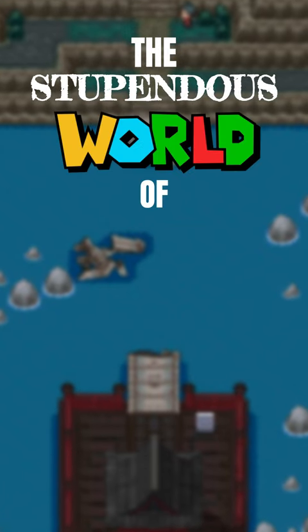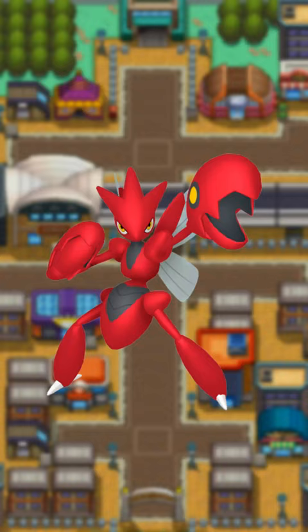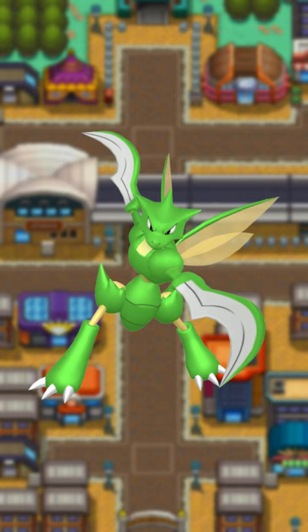The stupendous world of Pokemon Stadium 2 Shinies. Scizor's Shiny looks a lot like Scyther, but Scyther's Shiny doesn't exactly reciprocate. But in Stadium, that rich red body is unmistakable.